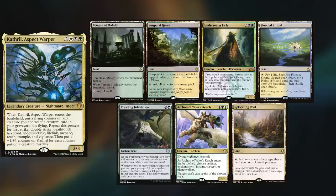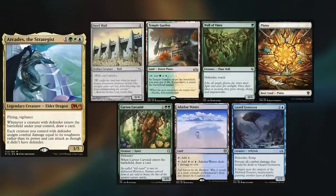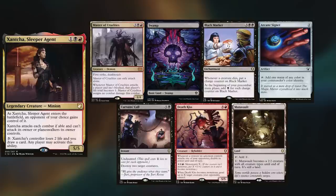I am taking Catharal out for another spin, keeping Temple of Malady, Sunpedaled Grove, Underrealm Lich, Flooded Strand, Crawling Infestation, Archon of Valor's Reach, and Reflecting Pool. Fred is playing his Arcades deck, keeping Steel Wall, Temple Garden, Wall of Vines, Plains, Craven Carrotid, Attacar Wastes, and a Guard Gamazoa. Last but not least, Charles is playing his Zantia deck, keeping a Master of Cruelties, Swamp, Black Market, Curtain's Call, Arcane Signet, Death's Kiss, and a Mutavolt. Corwin wins the die roll and starts us off.